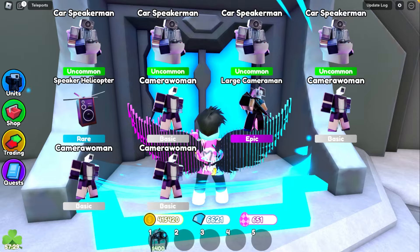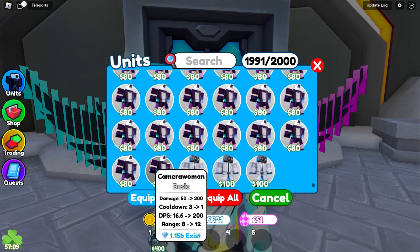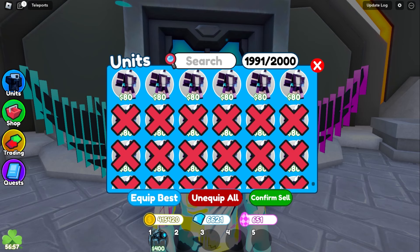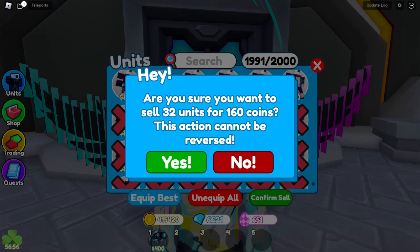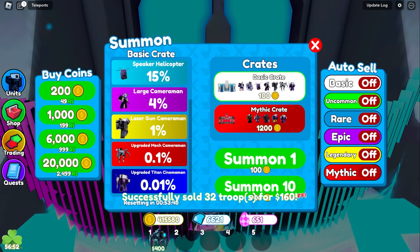I forgot to turn on auto-delete, so we have no inventory space at all. Now we have to sell units. We're just going to sell a few so we can keep summoning, and later off-camera I'll delete the rest. Confirm sell — 160 coins. Let's delete these.